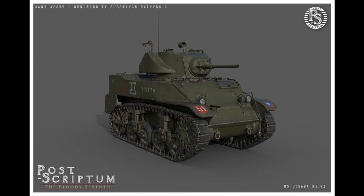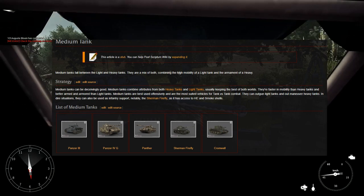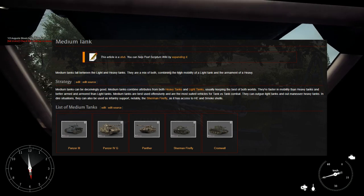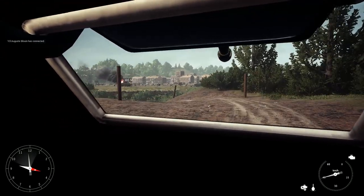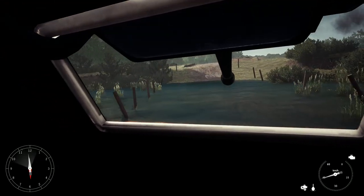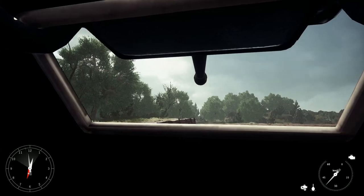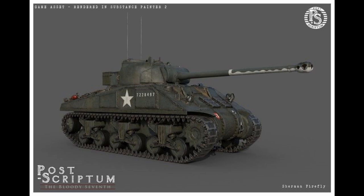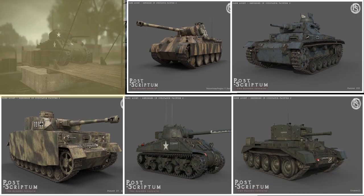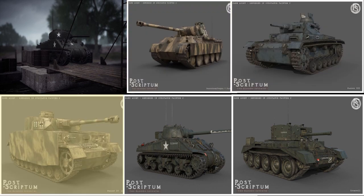Light tanks in this category include the M5 Stuart. Medium tanks can be deceivingly good. They combine attributes from both heavy tanks and light tanks, usually keeping the best of both worlds. They are faster in mobility than heavy tanks and better armed and armored than light tanks. Medium tanks are best used offensively and are the most suited vehicles for tank vs tank combat. They can outgun light tanks and outmaneuver heavy tanks. Notably, the Sherman Firefly has the ability to deploy both high explosive and smoke shells. Medium tanks include the Cromwell, the M4A3 Sherman, the Panther, Panzer III, Panzer IV Golf, and the Sherman Firefly.